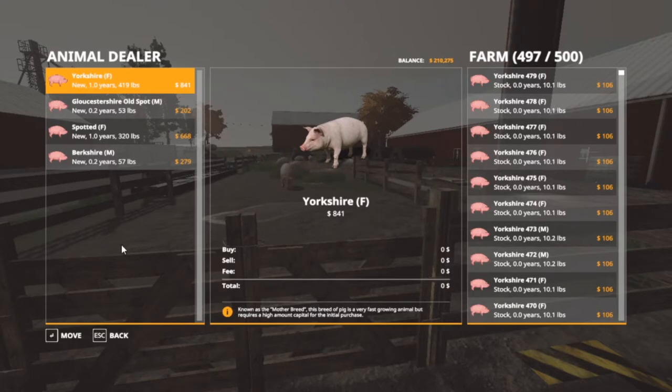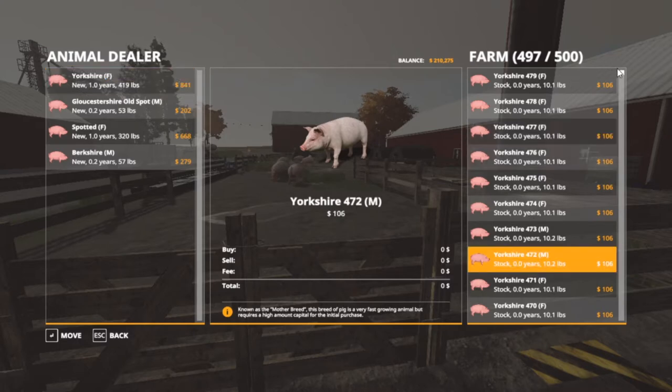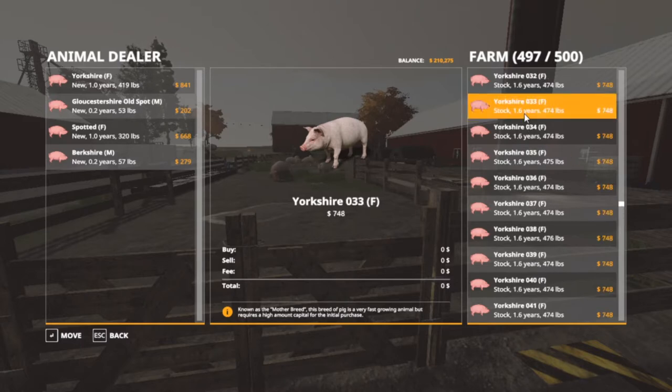Our Yorkshires over here — at one year they are 419 pounds. Over here at zero years, 0.1, so all these are newborns. Going down to 0.1 years, 52 pounds — they're not quite worth their money right now. Keep going down to about 1.6 years, it's 474 pounds which is $748. We still haven't gotten over what we paid for them.